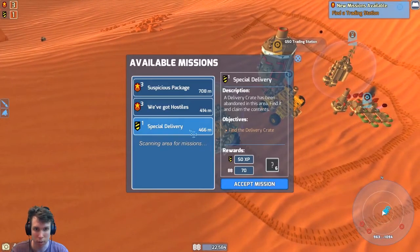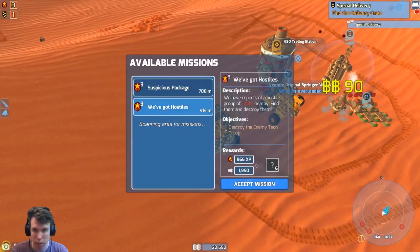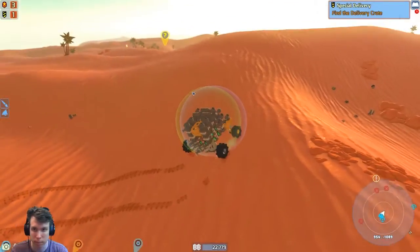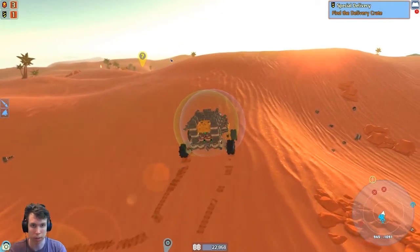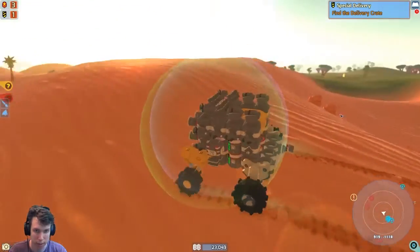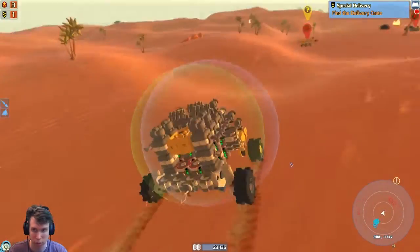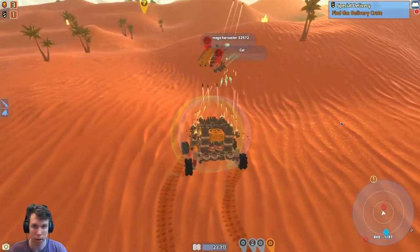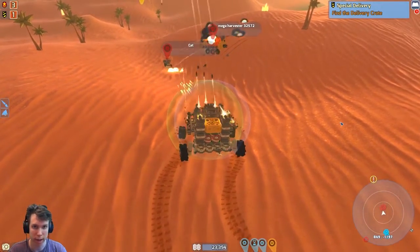We're going to do the special delivery. It's going to want us to go over to that orange-yellow thing where we just saw that land. By the way, this has a crap ton of batteries so this thing lasts a really long time. Let's just kind of stand back and shoot this guy.